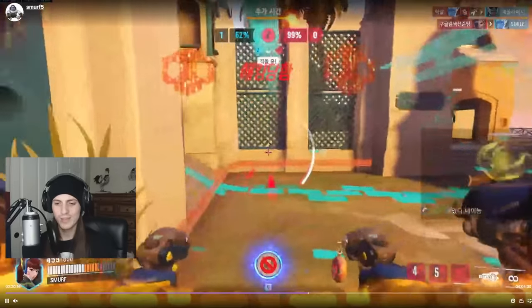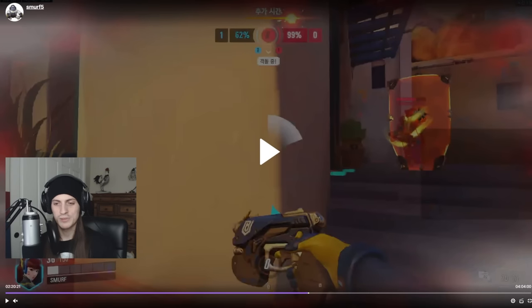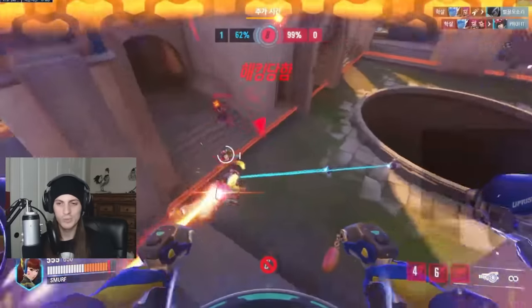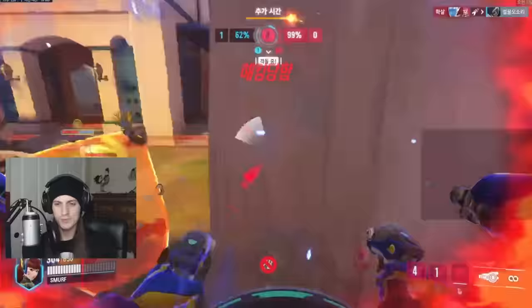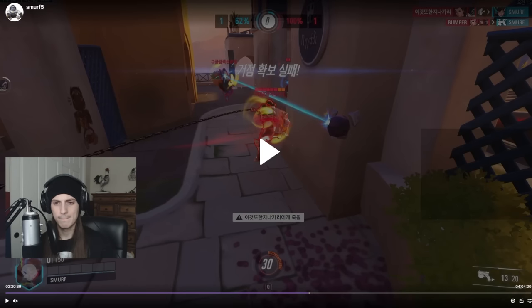When you try to recall your mech with your ultimate, you only have 150 HP as baby D.Va. If you pop the mech immediately in front of an enemy Brigitte, you'll likely die to her bash. What Smurf does is walk just around a corner before popping it, giving himself that little bit of extra time to survive. Always be aware if there's a nearby corner you can duck around to be a little safer when recalling your mech.